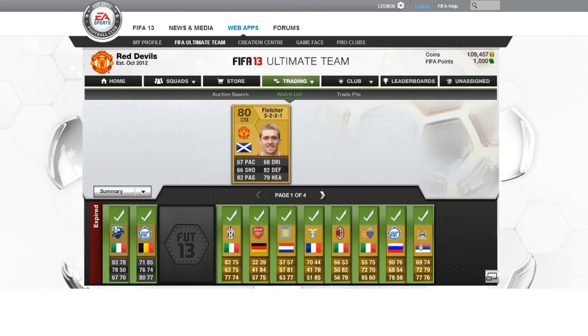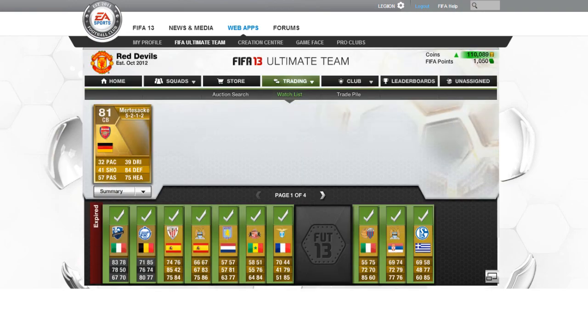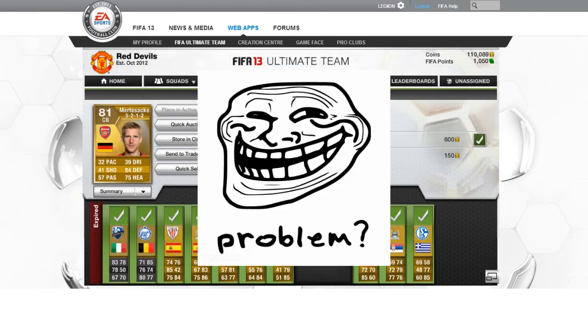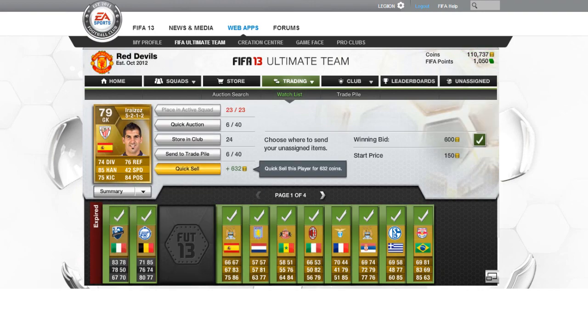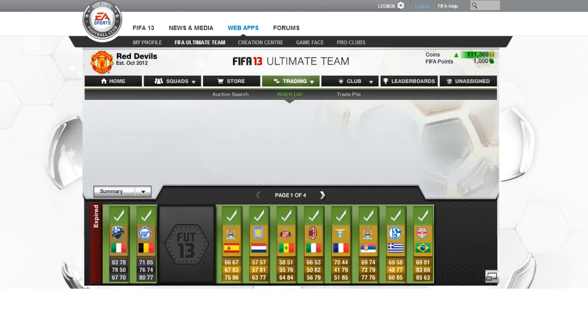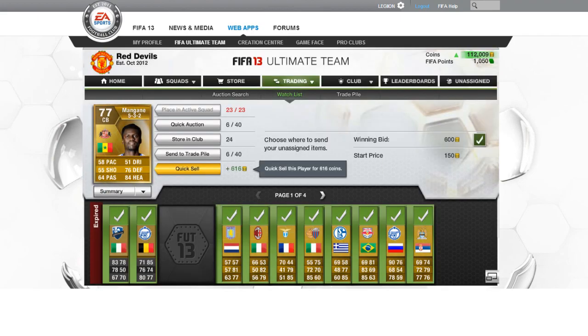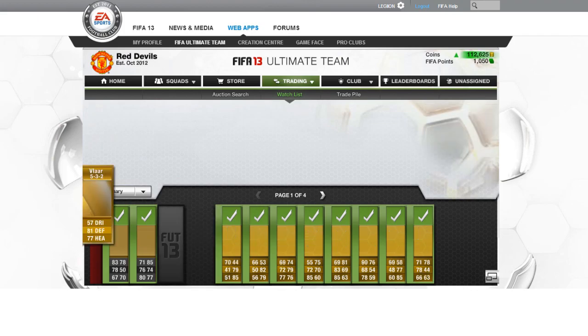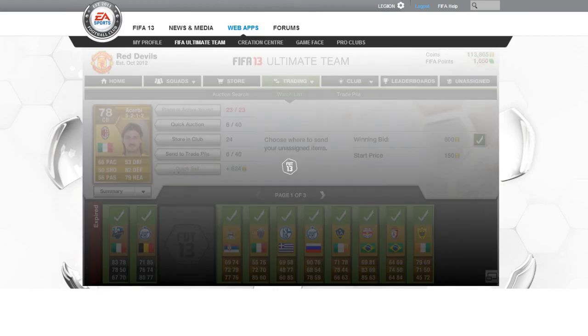Try not to accidentally bid an extra zero — I once bid six thousand coins for a 300-coin player, which went badly. Other methods you can look up on YouTube: the 59th minute method, and the bronze method where you buy a few bronze packs for 100 coins and sell the consumables for 200 coins each, making around 200 to 300 coins profit.